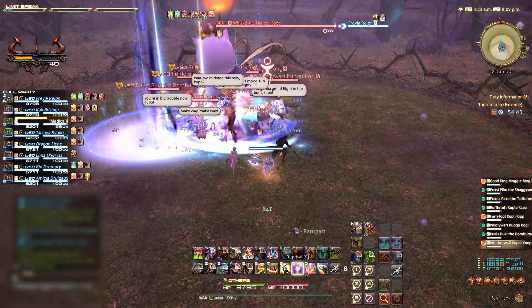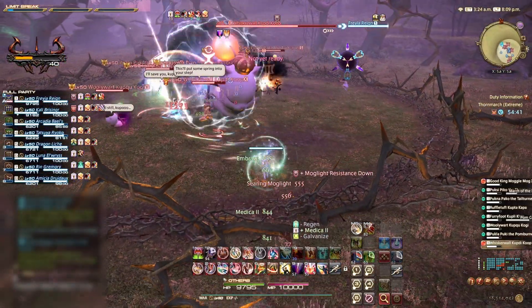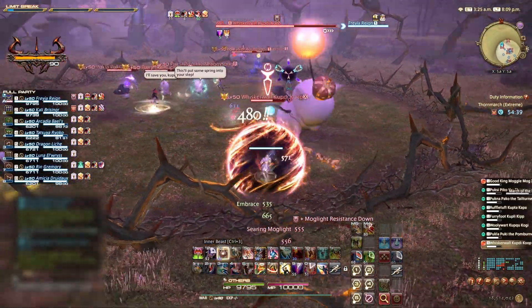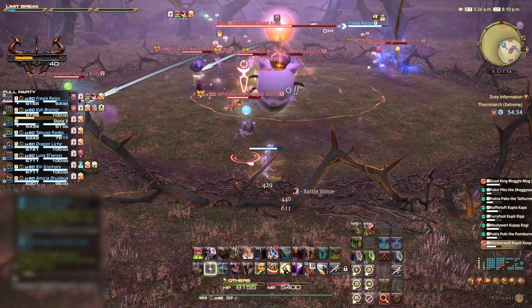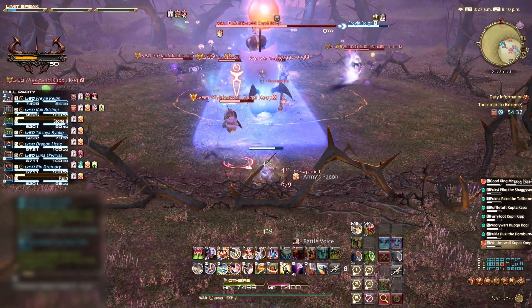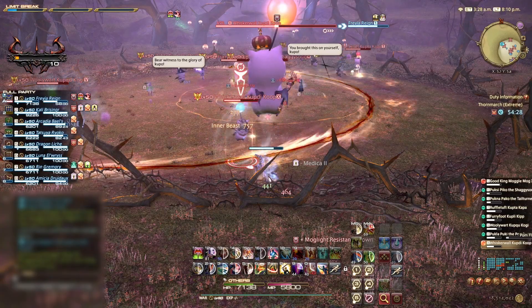We need the main tank to gain enmity of the Good King and Whiskerwall and tank them both over towards the edge of the fight area. The off tank will need to gain enmity of Ruffle Tuft and tank this Mogul on the other side of the arena. Only the tank Moguls have a threat table, so all of the other Moguls will move around the fight area freely regardless of who is damaging them.